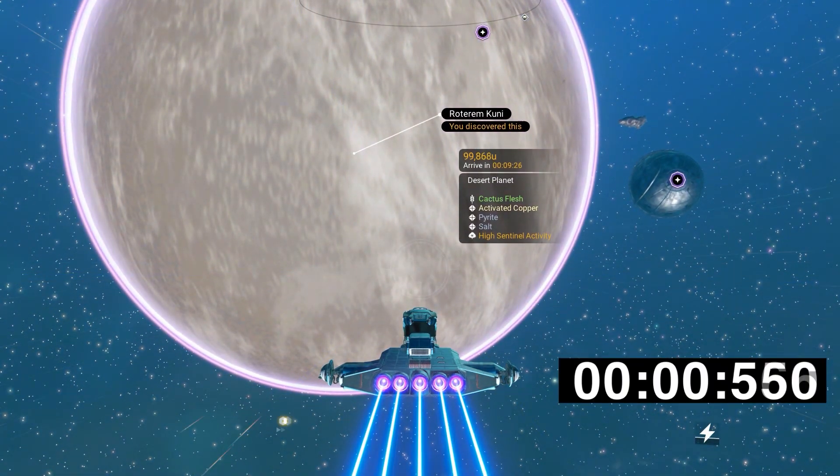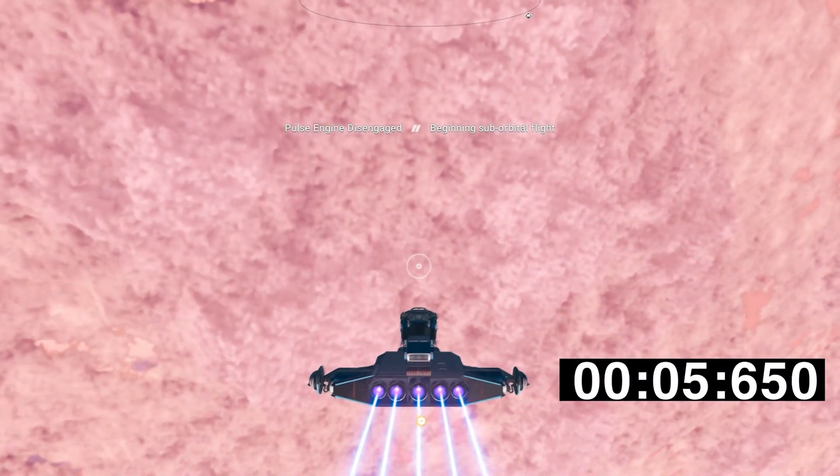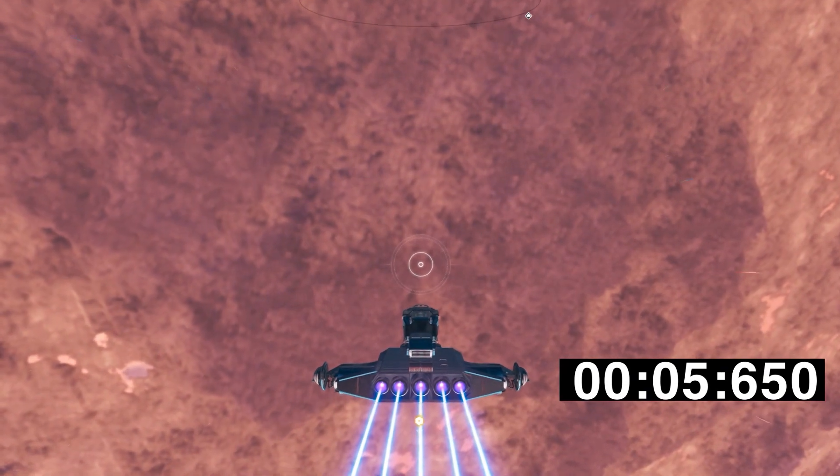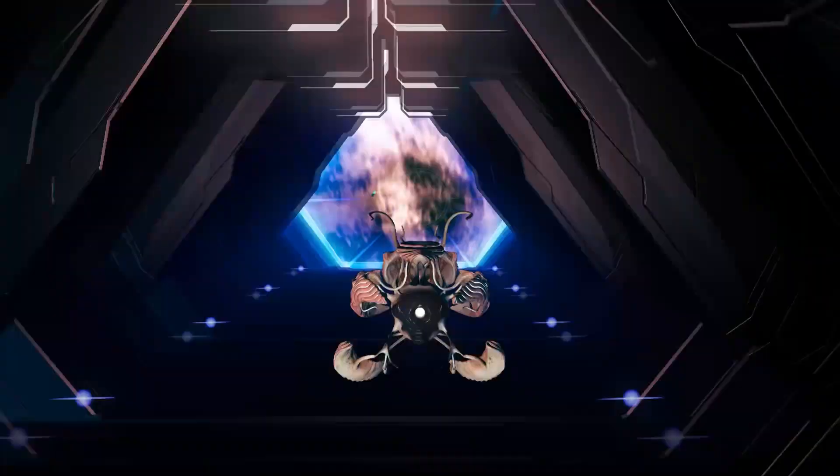For our final experiment — experiment number three — we're testing how fast each ship can travel from the space station to the planet right in front of it using its warp drive. We've got a very respectable five seconds from the shuttle.